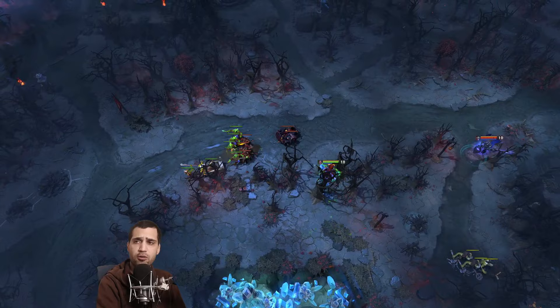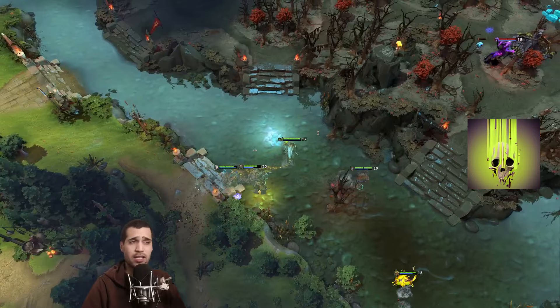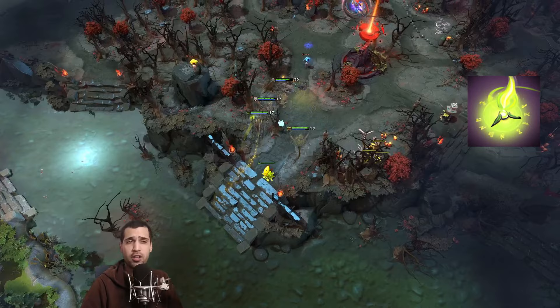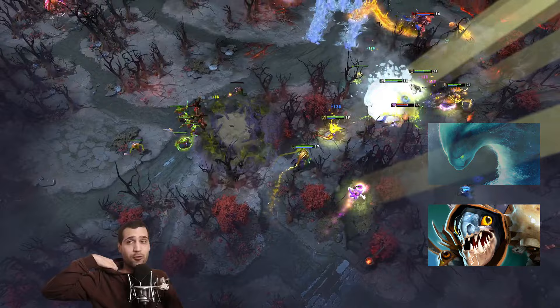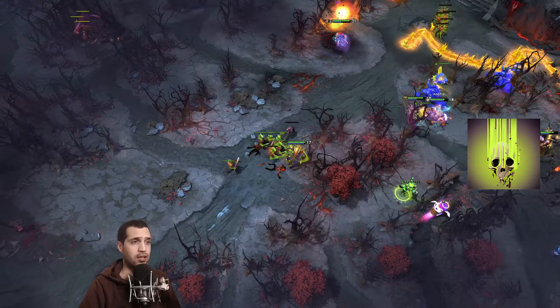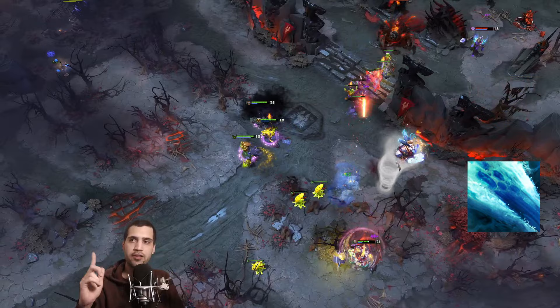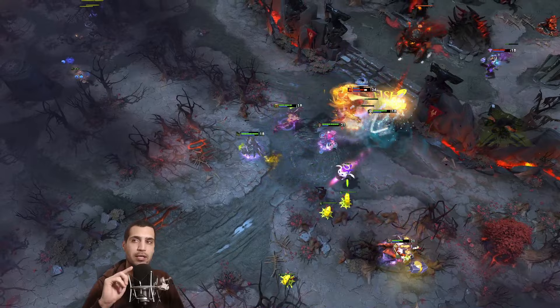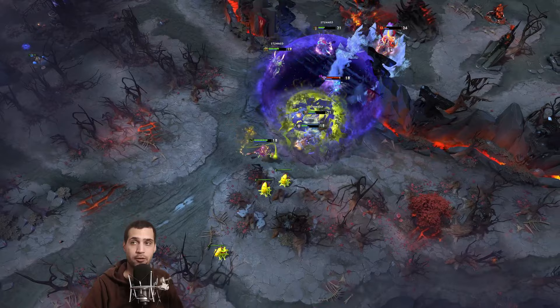Let's talk about Pugna — not a hero you're quick to pick, but a hyper early game hero. His Life Drain really enhances a pushing lineup to take towers, punish enemy ganks with Nether Ward and Decrepify. Later in the match he's mostly in the back line supporting heroes like Lifestealer, Morphling, or Slark. You can see here: popping Decrepify on targets that Faceless Void catches in Chronosphere — beautiful — a really nice way to interrupt opponents.